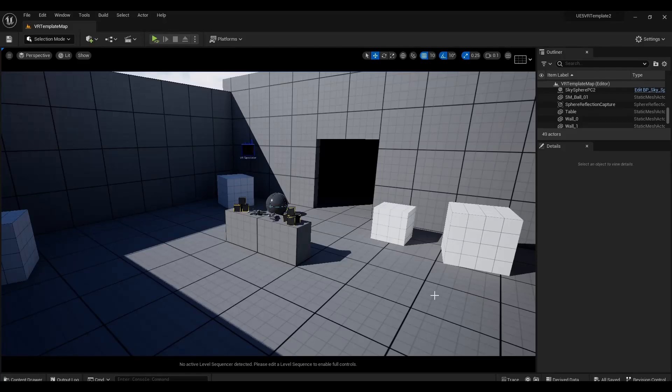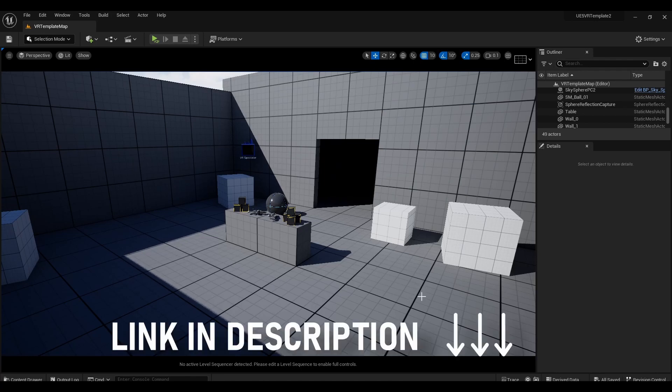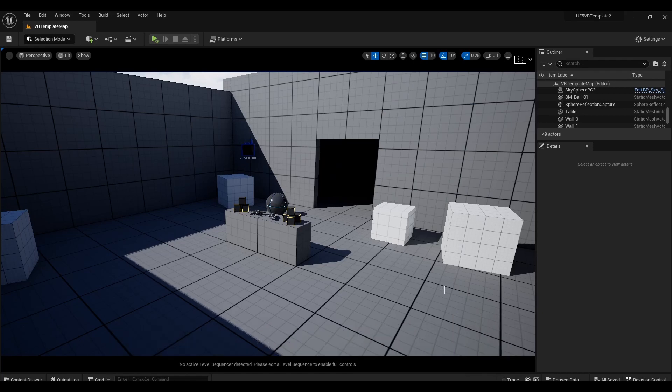Into the VR project — turns out I've already covered getting your project set up, and I'll link that video somewhere. But for now here's a quick run-through of the project settings to double-check and ensure Nanite and Lumen are working in the VR level.